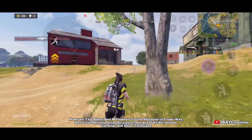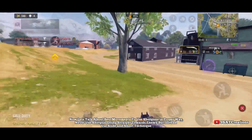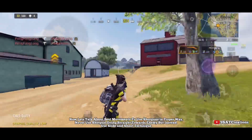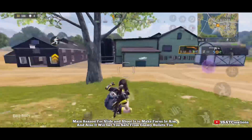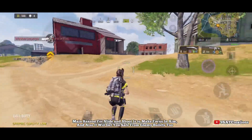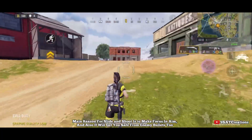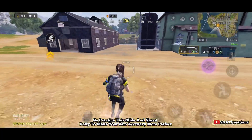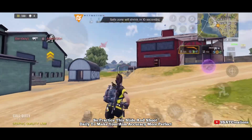Now let's talk about best movements to use shotguns properly. Never use a shotgun going straight towards the enemy — instead, use the slide and shoot technique. The main reason for slide and shoot is to maintain focus and aim, and it will also keep you safe from enemy bullets. Practice this slide and shoot daily to make your aim accuracy more perfect.